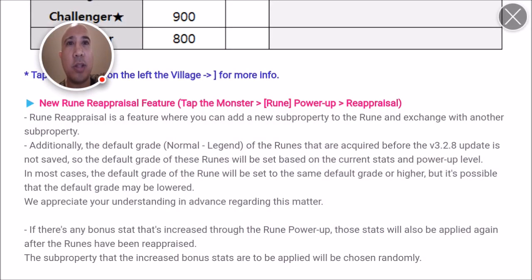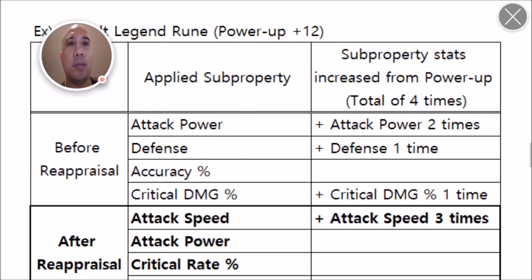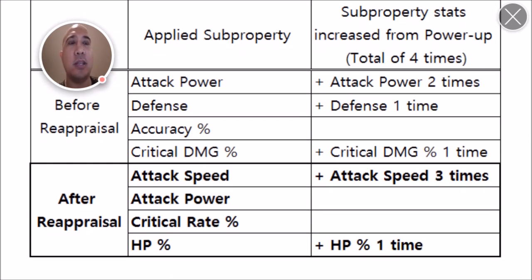Hey guys, Duke here. Wanted to quickly talk to you about this new rune reappraisal feature — how it works, what it is, what it does. Essentially you can change the sub properties to a different sub property. What they basically do is keep the rune at the same level, but the applied sub properties will change. For example, attack power powered up twice changes to attack speed — so the sub properties change completely, adding speed where there was none initially.